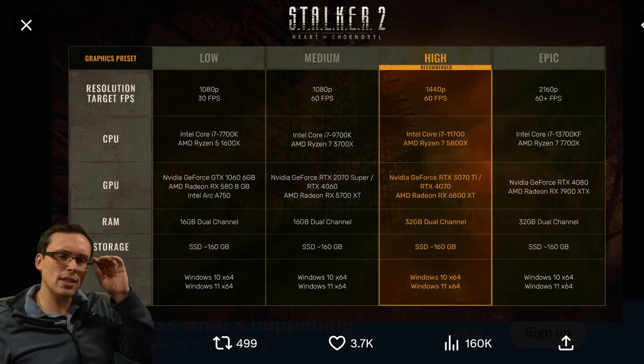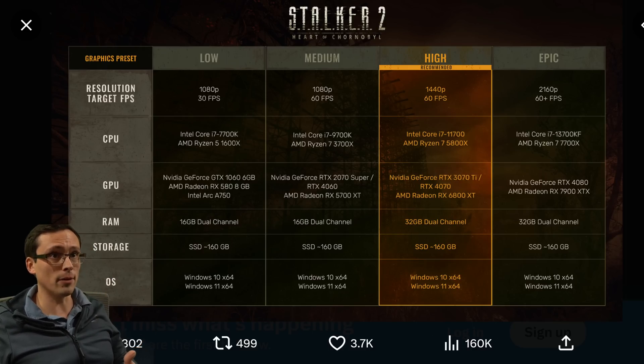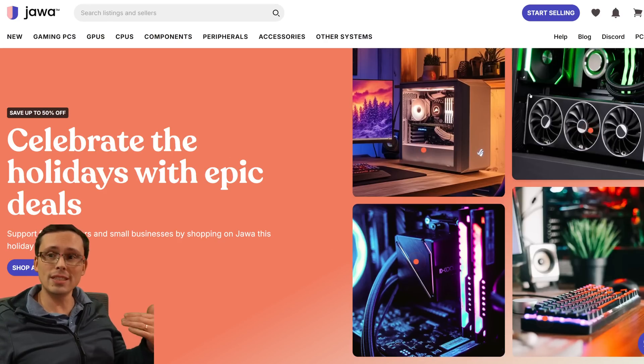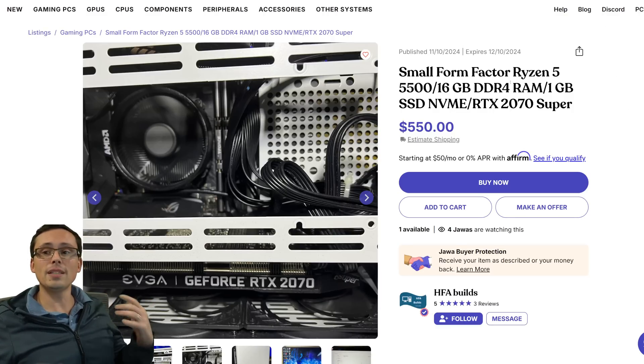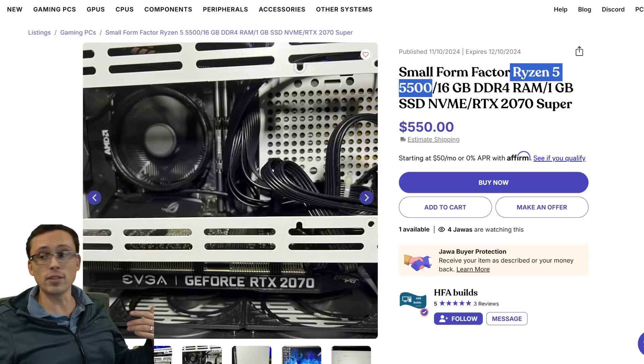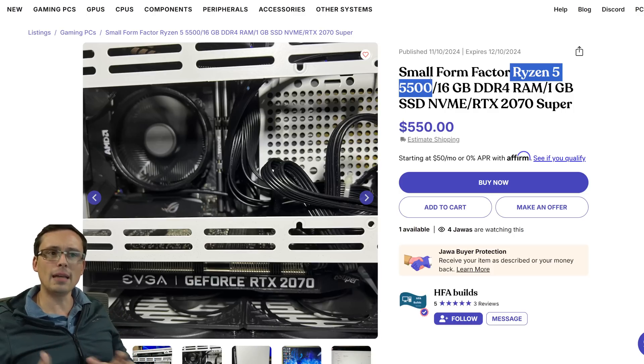We'll definitely look at all the other configurations as well, but let's get an idea for what something like this would actually cost you right now. I went over to jawa.gg and searched for an RTX 2070 Super-based pre-built system, and magically we had one pop right up. So let's make sure it meets the rest of the system requirements — it's looking like a Ryzen 5 5500. That's not the CPU listed, but if you check out some gaming benchmarks,